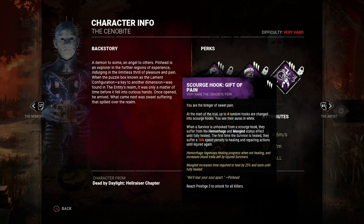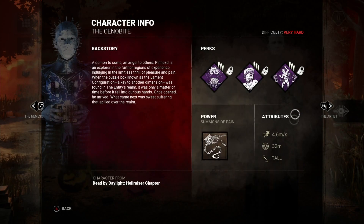The Cenobite is on the fastest speed archetype at 4.6 meters per second and has the largest terror radius of 32. His power is called Summons of Pain — that's his chains.